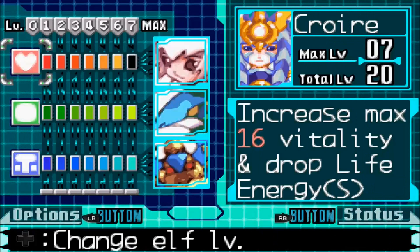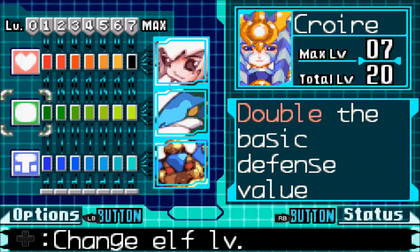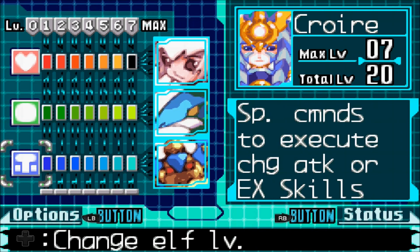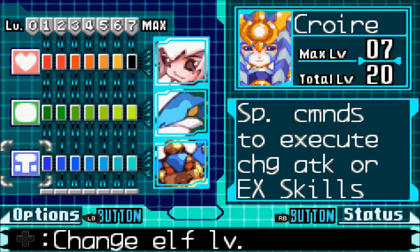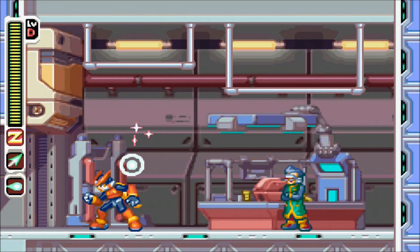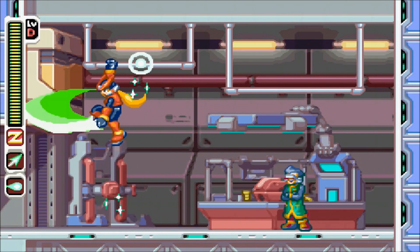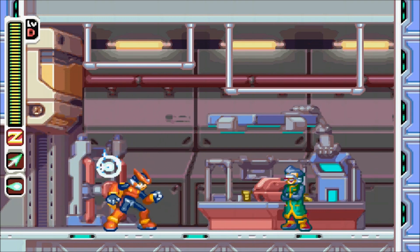Now that I have level 3 quick charge — and by the way, speaking of how cool things are — I have max elf now. My defense is double, and also with the animal elf maxed out I can use special commands to easily activate my EX skills, not to mention the special skills that would have been given to me at level 2 of the animal elf.